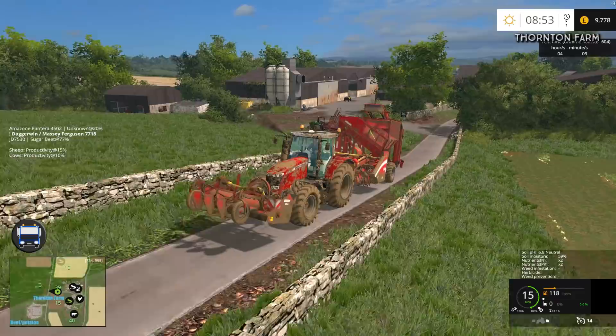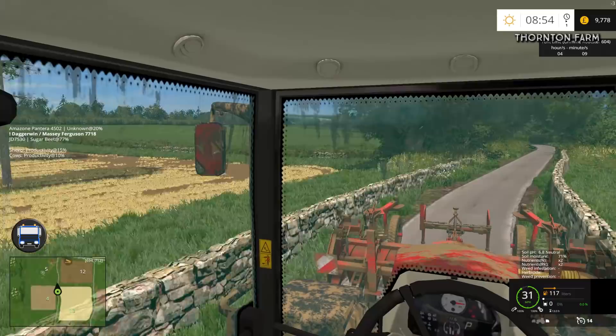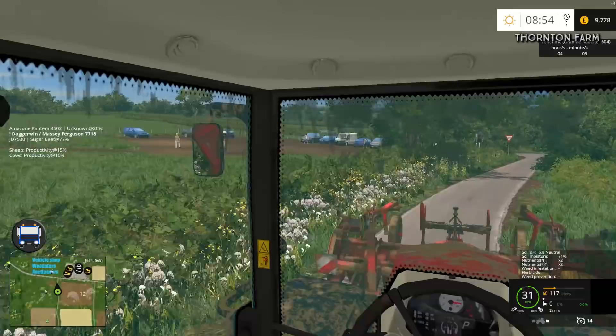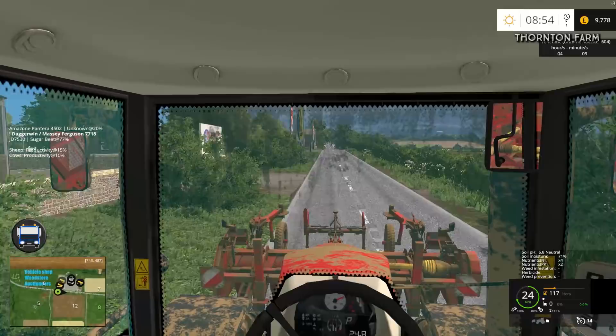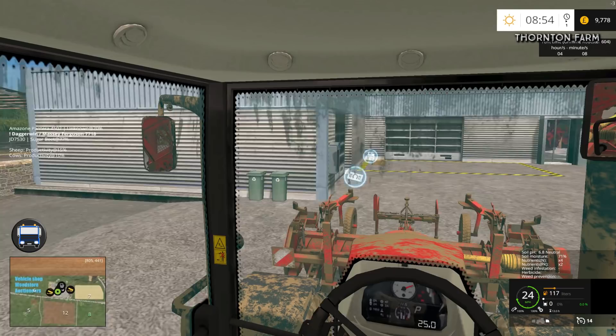I've also decided that when we do the potato harvest it will be with a self-propelled harvester - it won't be with the trailed one, it's just far too slow. Field 36 is actually bigger than it looks on the mini-map, and if you're taking in 2 rows at a time it's going to take forever. It will probably take about 5 hours in real time, which is crazy. So it's probably a good opportunity to download a different mod - we'll use a different self-propelled harvester if there is a good potato harvester out there.